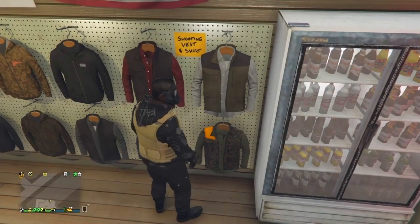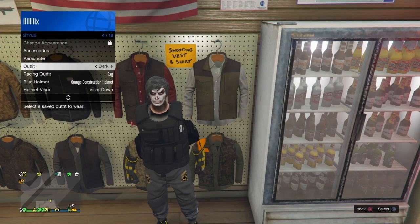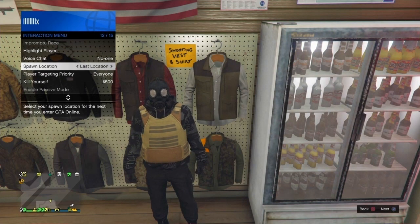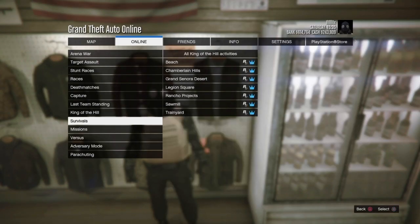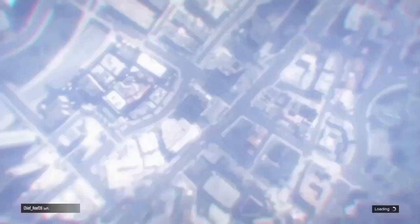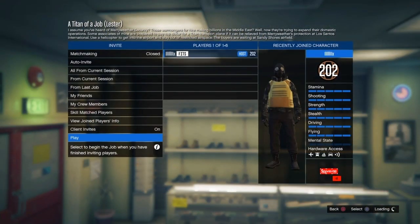Back out, then open up your interaction menu, go to style, and equip another outfit and then switch back — make sure the mask and the vest are still there. Once that's done, open up your interaction menu, set your spawn location to last location, and disband any CEO or motorcycle club you're in. Now start up the Tighten Up job. You can launch the mission by yourself — go to confirm settings and launch it solo.